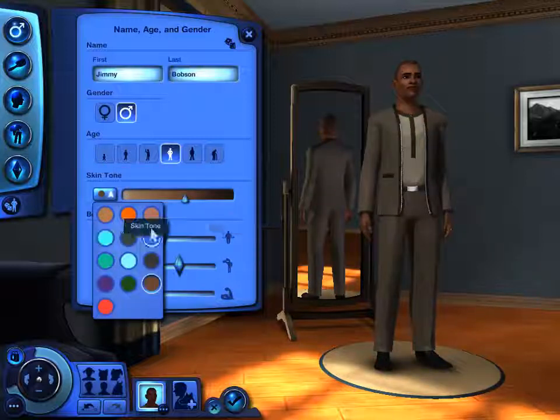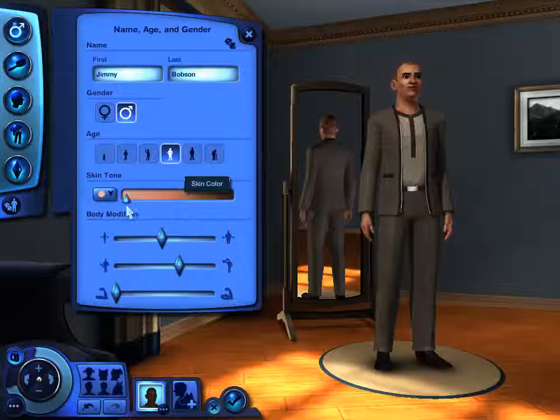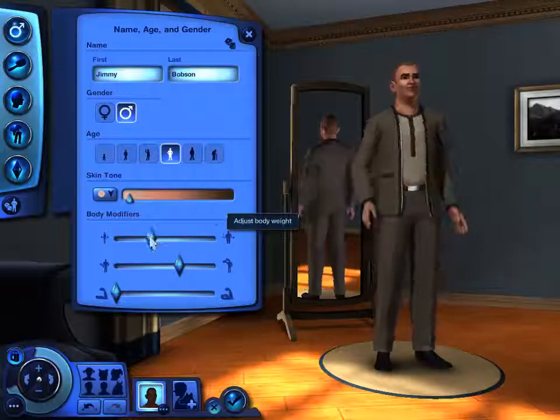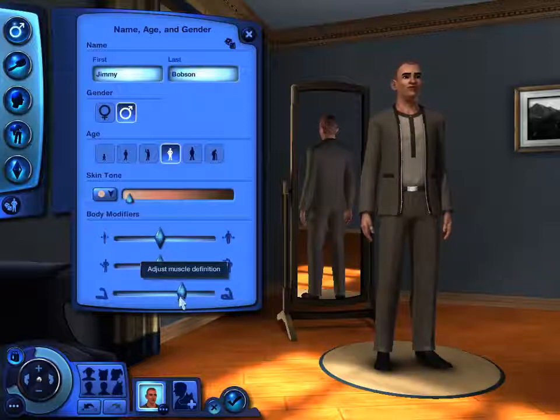There are so many different options here. Green looks like Frankenstein — I'll just go for a plain old regular guy. I won't make him overweight; he's just going to be a regular dude. Adjust muscle size and muscle definition — alright, he's going to be pretty fit. I see there's a randomize button as well. That's an interesting idea.